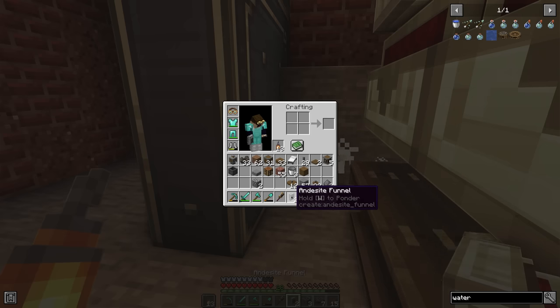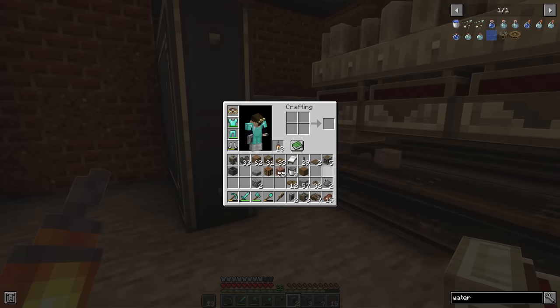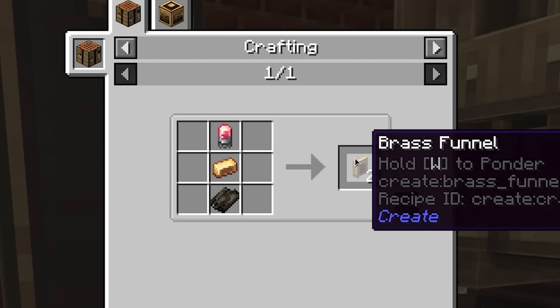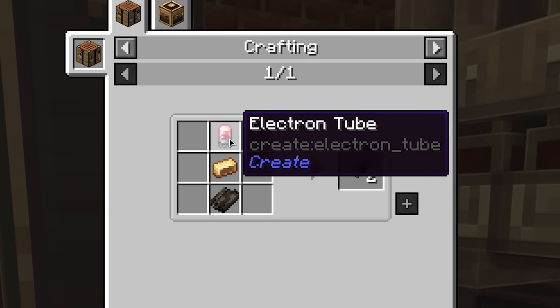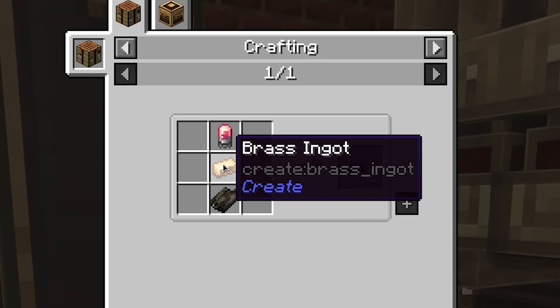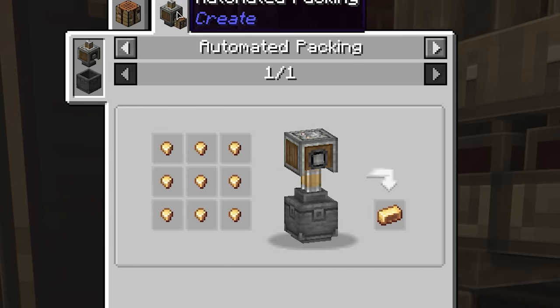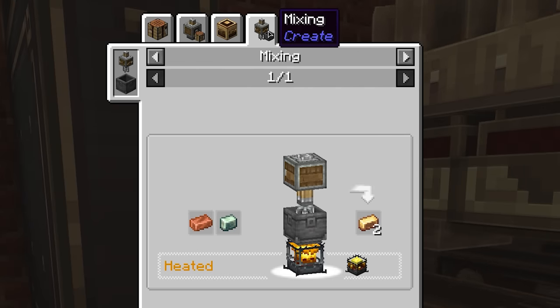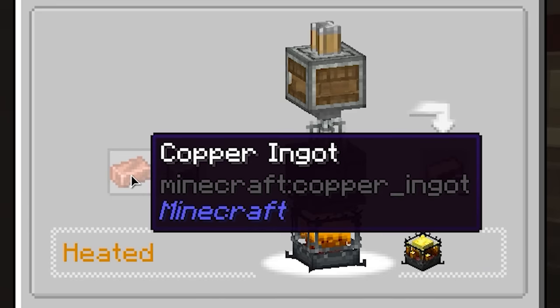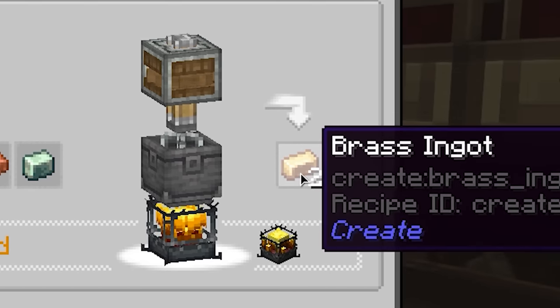We can't do that with regular andesite funnels — these just suck up absolutely everything they can. So we need one step up: a brass funnel. To make two of these we need an electron tube, a brass ingot, and dried kelp. To make brass ingots we need a mechanical mixer and basin, combining zinc ingots and copper ingots. Mix that together and that makes brass.